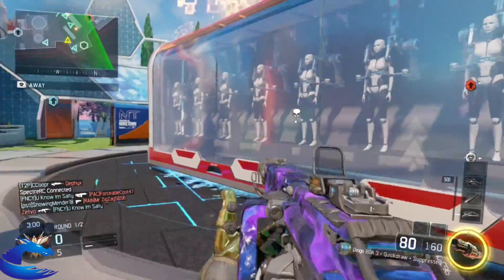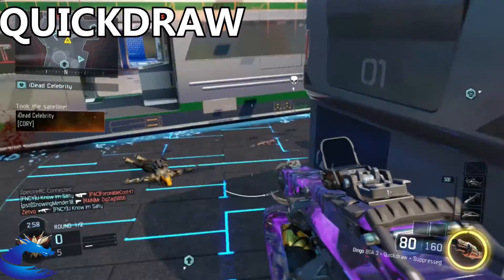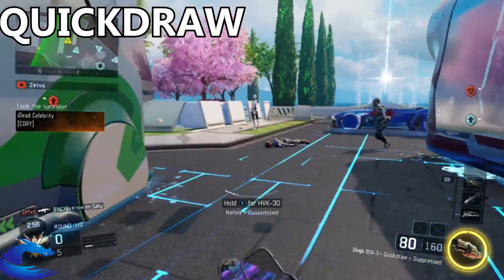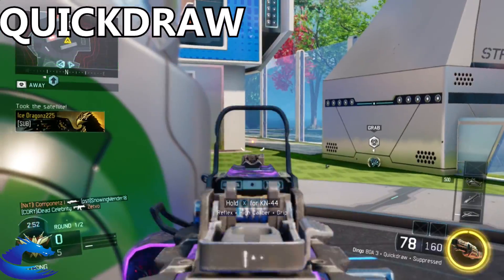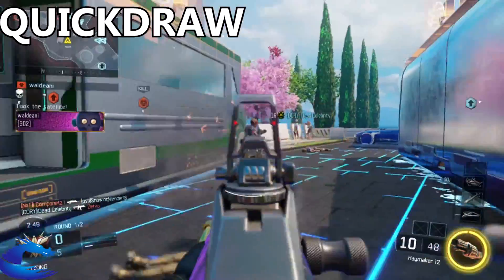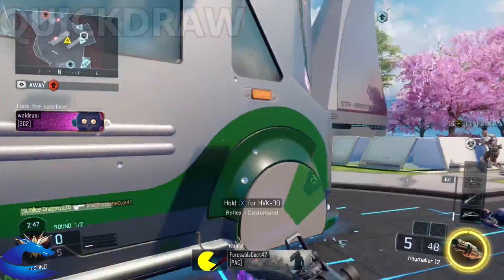Next, you want to slap on the quickdraw because you're going to need a fast reaction with the Dingo and improved aim-down-sight speed. It's always nice to have a quickdraw attachment on a lot of these guns, so I recommend you guys use that.